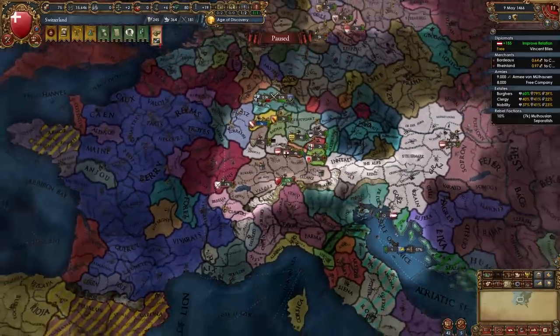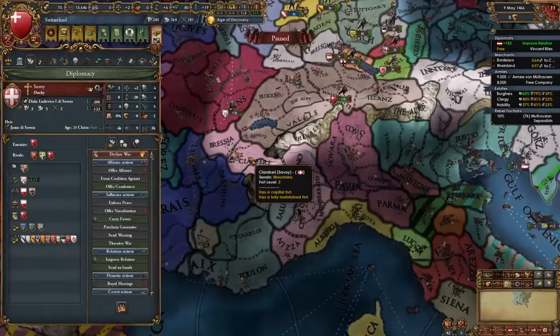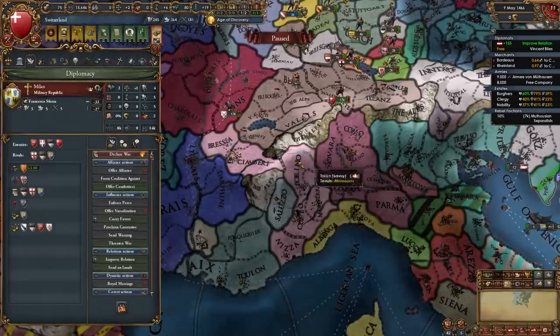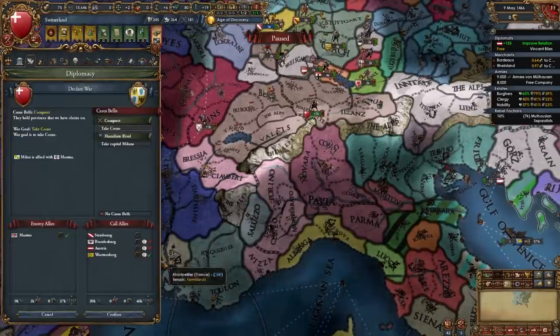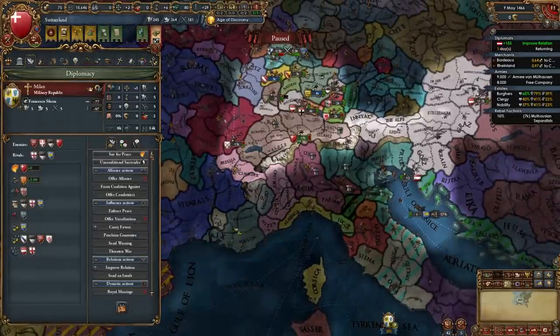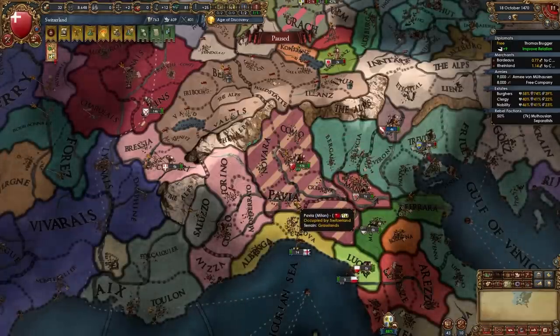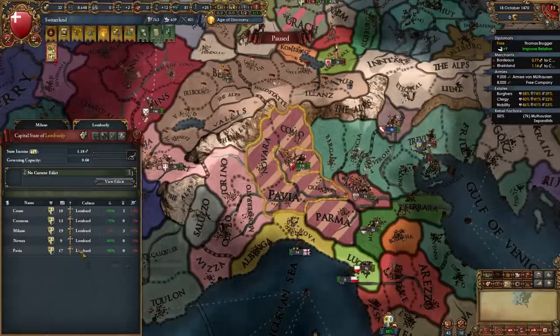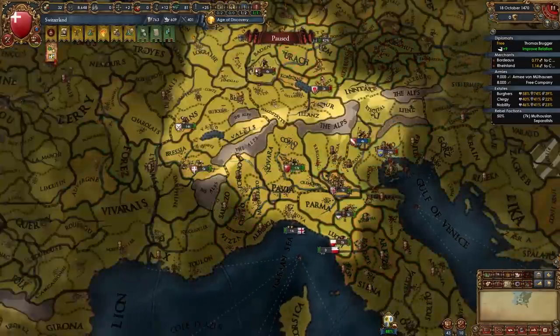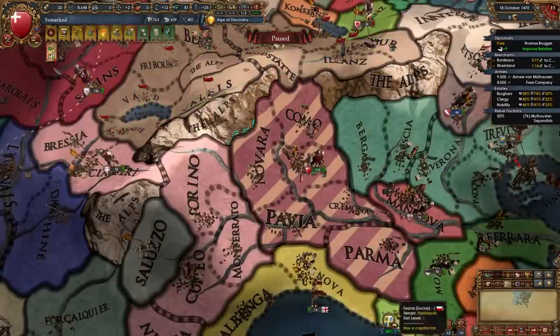Once you've taken care of Burgundy — or in my case these nations in Germany — it is time to shift your attention back to Italy, where we're going to be declaring on Savoy or Milan. In my case Milan seems weaker so I will declare on them. By this point they should have left the HRE. When taking provinces from Milan you want to be very careful since these are all high-dev provinces in the state of Lombardy — that's why it's especially good to wait for them to leave the empire.